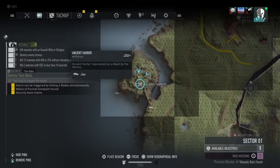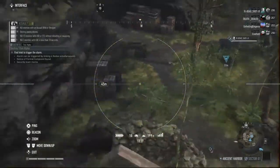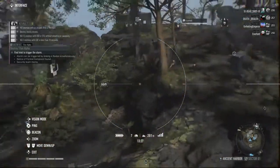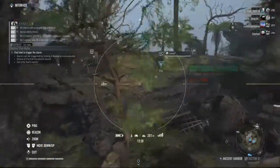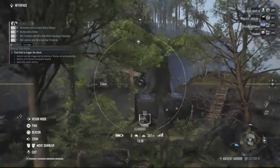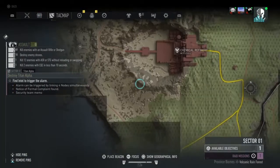When you get here to Ancient Harbor, there are four nodes that you have to hack. One is right here by me, one is right there, one is in the center, and then there's one over here. Once you hack these, you can go over and fight Ball.